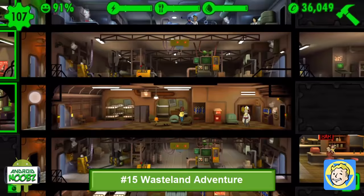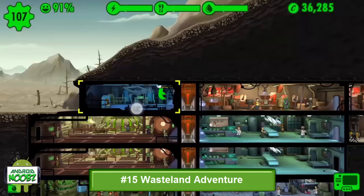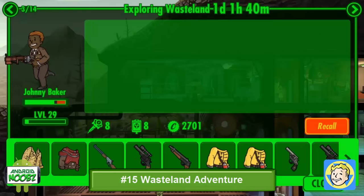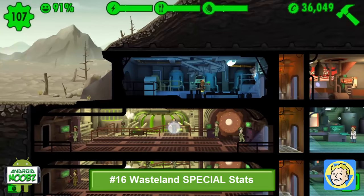The wasteland is a great way to collect weapons, gear, caps, and experience. Ready your explorers with endurance so they can last longer. Luck will increase their loot. Give them stimpacks and radaways so that they can go even further. Though endurance and luck are obvious musts for exploring, other stats have been noted to improve their performance in the wasteland, so keep that in mind.